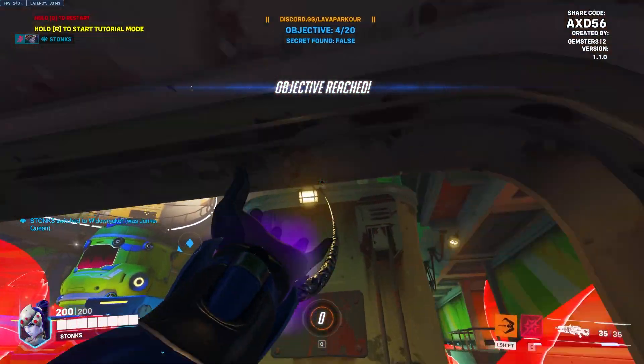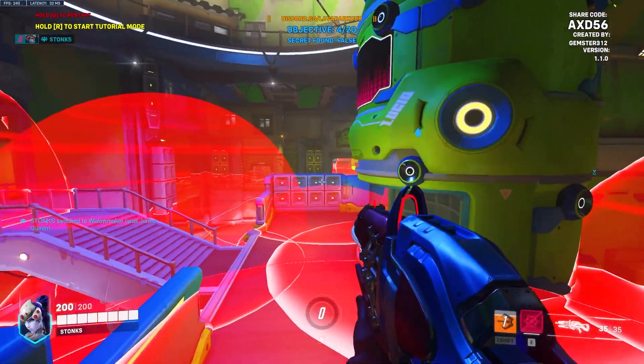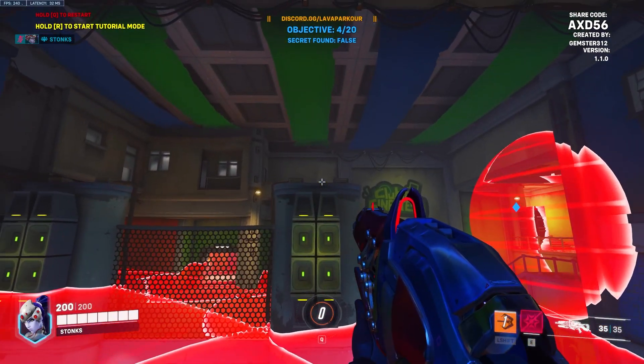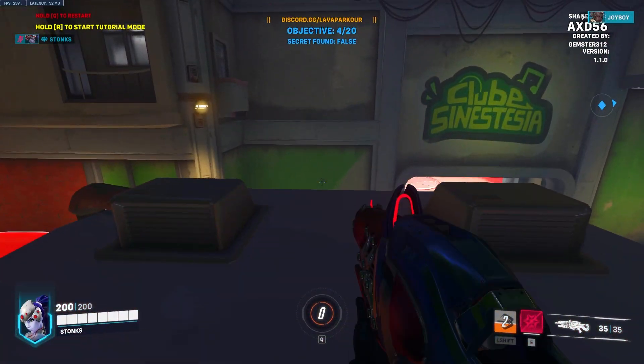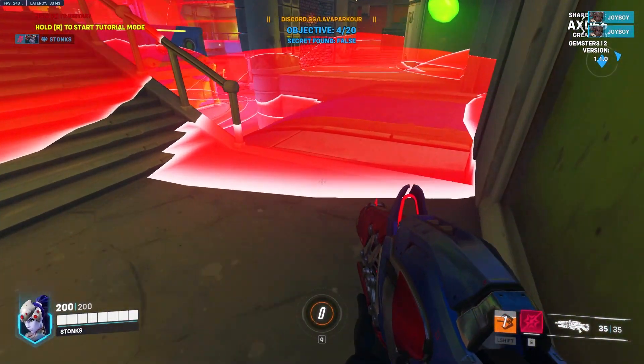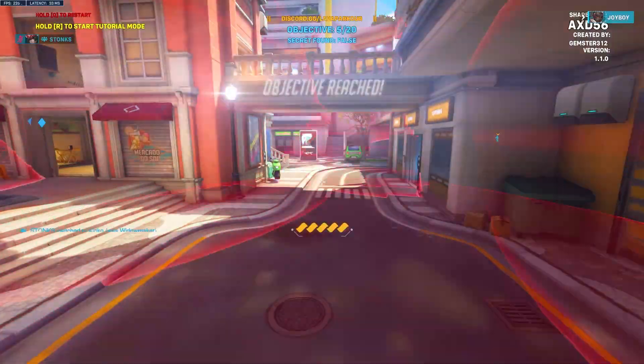Widow — this one is probably the easiest. You just grapple everywhere. You don't move really, other than to get a better look. I'm not pressing anything once I grapple — you just kind of land. This one, though, usually jump. Get over there. Open up these boxes. And there it is.